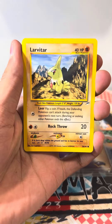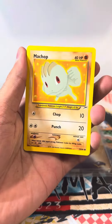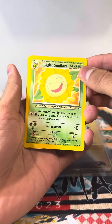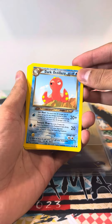We got Larvitar — start us off with a lovely Neo Destiny stamp right there. We got Mail from Bill, Machop, Swinub, Light Sun Flora. Maybe I see something in the back. Gastly. Dark Octillery.